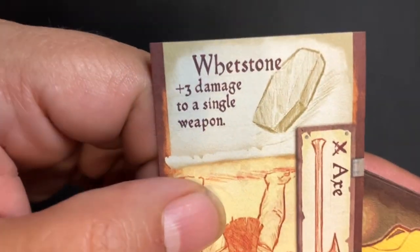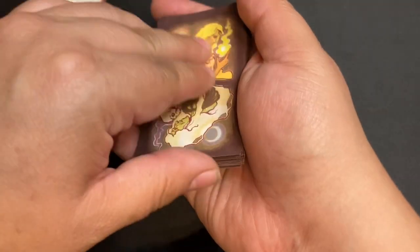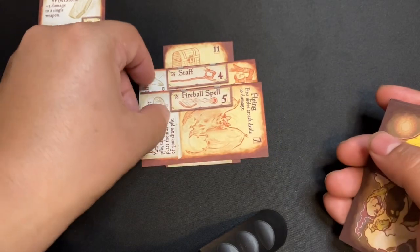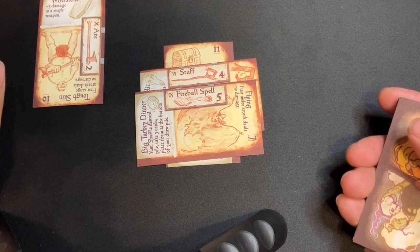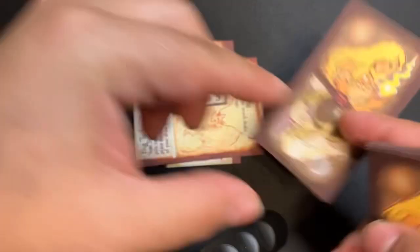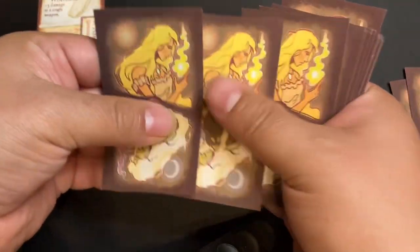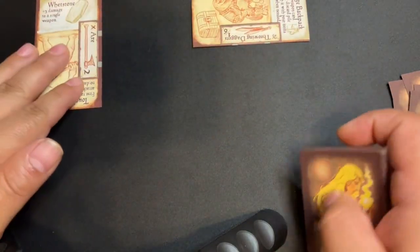So we'll get an item. This is whetstone — plus three damage to a single weapon. My first monster is Crocodile Man with a power of 11. So we'll do four. Nine. Let's see if we can get a short weapon. Nine, ten, eleven, twelve — can't do it, so that's discarded. I don't want to lose any more. Nine, ten, eleven — I claim a soul. But I now have a treasure chest.